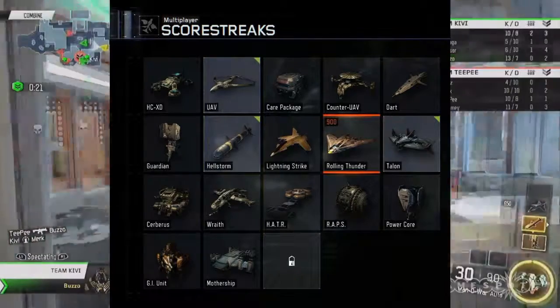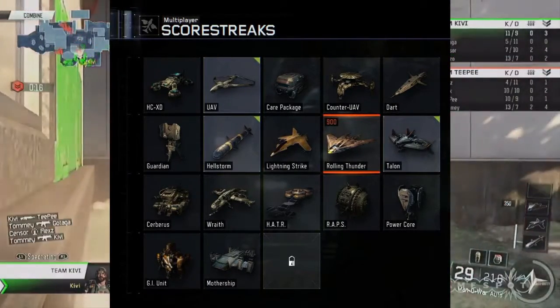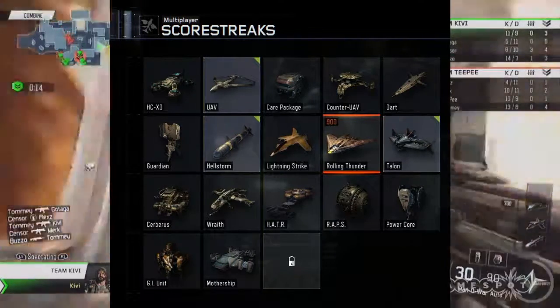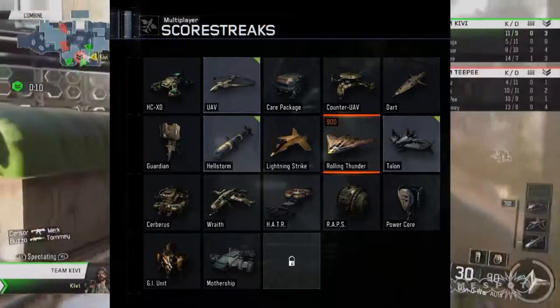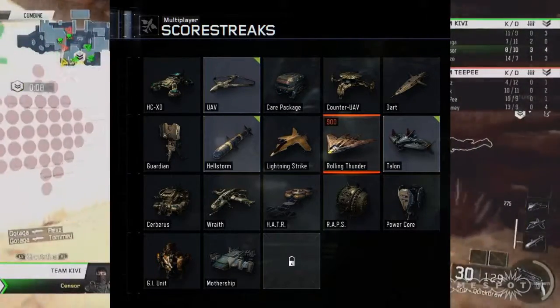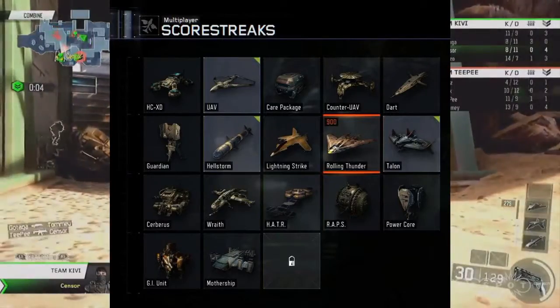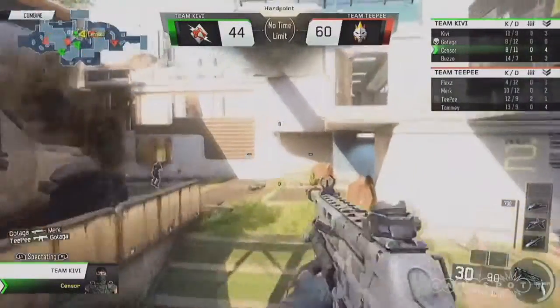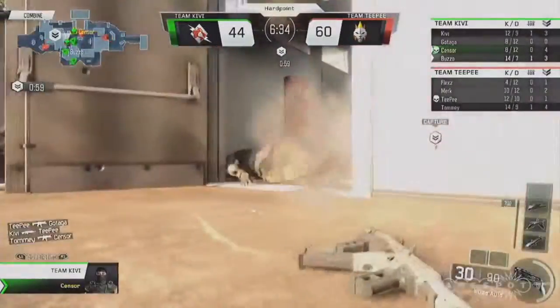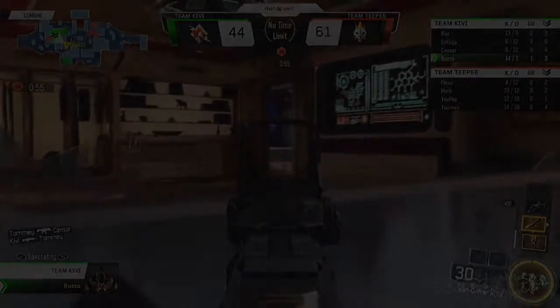And there's one locked streak. What could that be? Probably some sort of Blackbird if the HATR wasn't the Blackbird. Maybe a Swarm will be coming back, because they do have the Dart in this game, which is essentially the Hunter Killer — so a Swarm could definitely be back. That's all we know for now, guys. They're probably going to talk about it soon. Hope you guys enjoyed the video — I'll see you in the next one. Peace out.